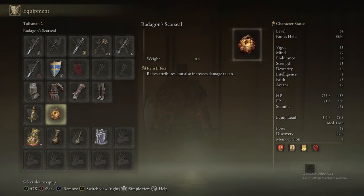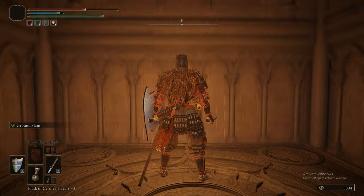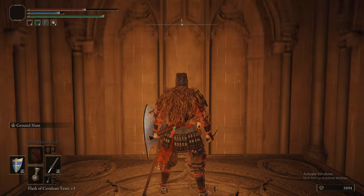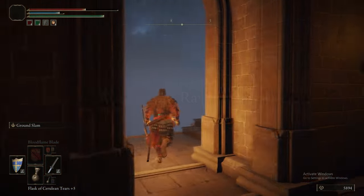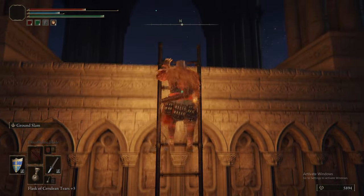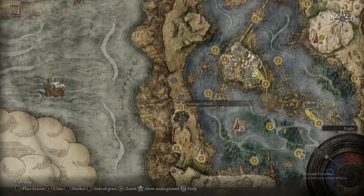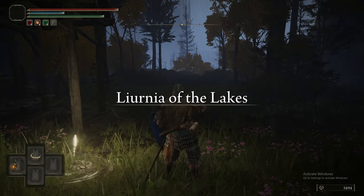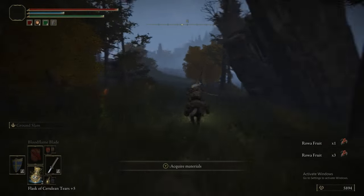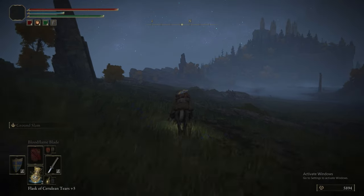Something to note: when we entered this cave we put on the Magic Defense Talisman, replacing Radagon's Scarseal. Radagon's Scarseal lowers your defense in exchange for raising your stats, and those Twin Sage Sorcerers pump out so much damage that extra incoming damage is extremely detrimental. Terra Magica is a great spell — it casts a seal on the ground that boosts all magic damage you deal while standing in it by 20%. That includes spells, Magic Grease, Crystal Darts, and Ashes of War that deal magic damage.